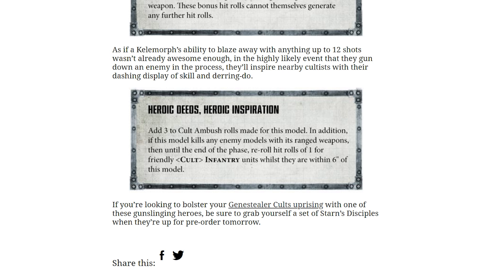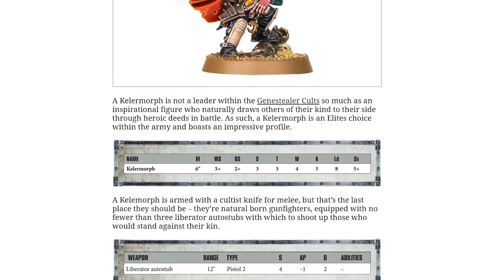The ability to blaze away with anything up to 12 shots wasn't really awesome enough, love it. In the highly likely event that they gun down an enemy in the process, they'll inspire nearby cultists with their dashing display of skill and daring do. Heroic Inspiration: add 3 to cult ambush rolls made for this model. In addition, if this model kills any enemy models with its ranged weapons, then until the end of the phase, re-roll hit rolls of 1 for friendly cult infantry units whilst within 6 inches of this model. Yeah, I like these two a lot.